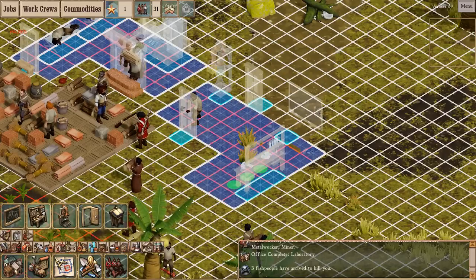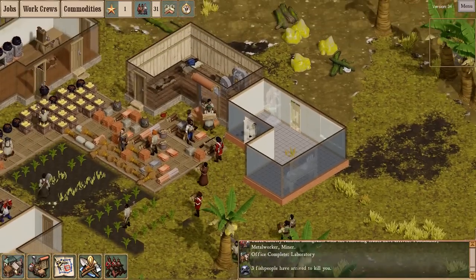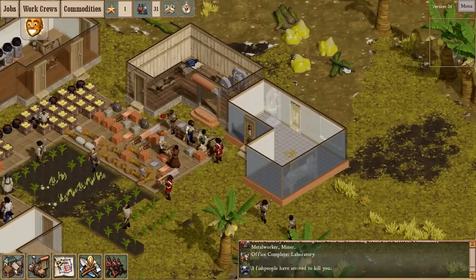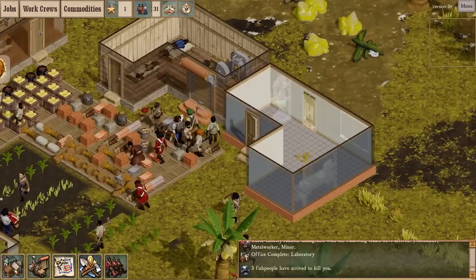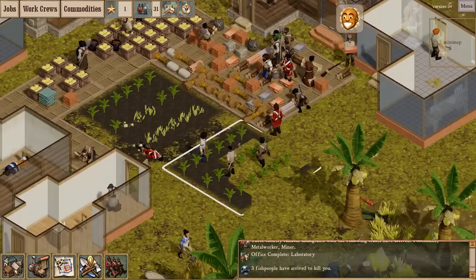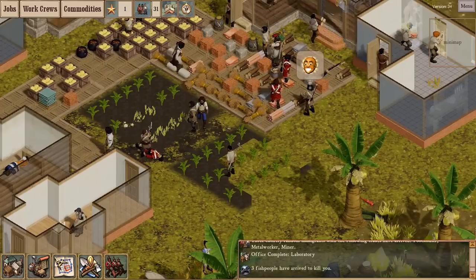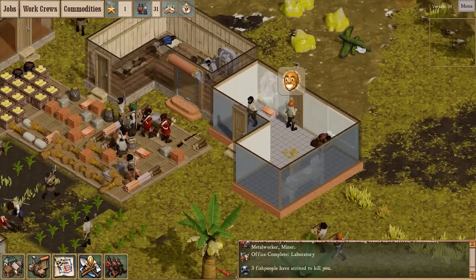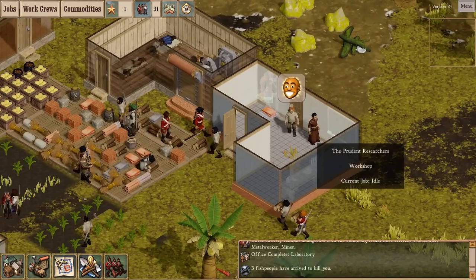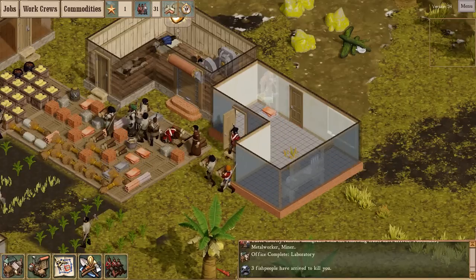So what happens when we assign a work crew to the lab is — like assigning a work crew to the chapel where the first dude becomes the vicar and all his work crew members become congregants — when you assign a crew to the lab, the first guy becomes, I believe, a scientist, and everyone else becomes lab assistants.